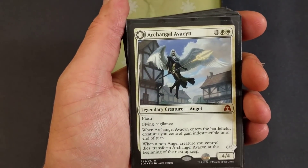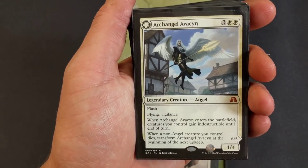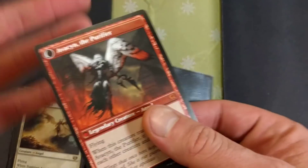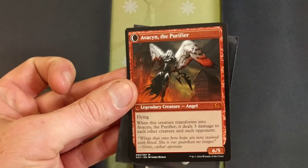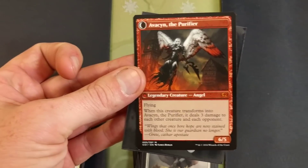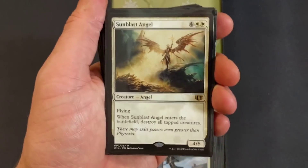Archangel Avacyn — five drop, flying, flash, vigilance. When Archangel Avacyn enters the battlefield, creatures you control gain indestructible until end of turn. When a non-angel creature you control dies, transform Archangel Avacyn at the beginning of the next upkeep. It's a four-four. The transformed side is Avacyn the Purifier — when this creature transforms, it deals three damage to each other creature and each opponent. It's a six-five, so we're freaking wiping some stuff on the other side of the board.